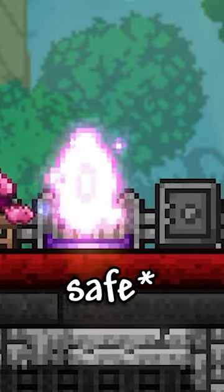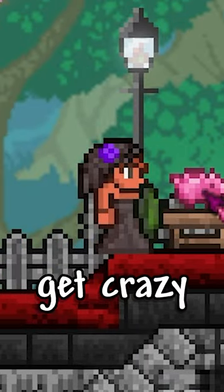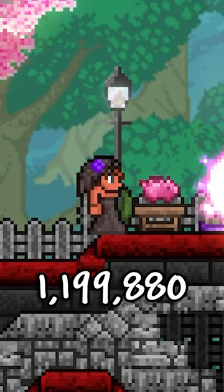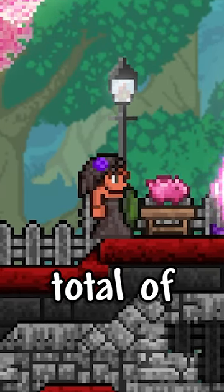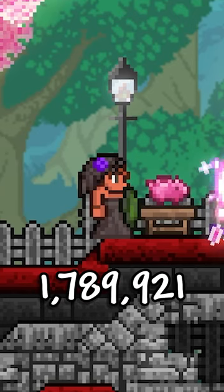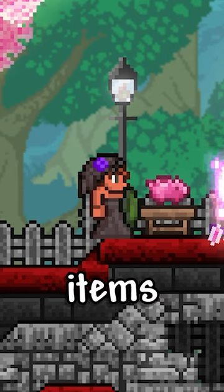But if you include the piggy bank, vault, and defender's forge, that's when things get crazy. They each have 40 slots, and totaling them up, you get 1,199,880, plus our original total of 590,041, for a grand total of 1,789,921 items.